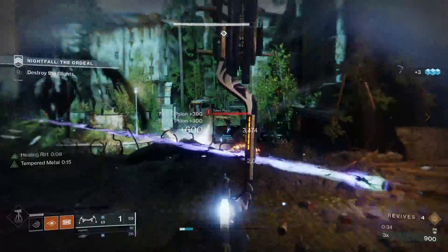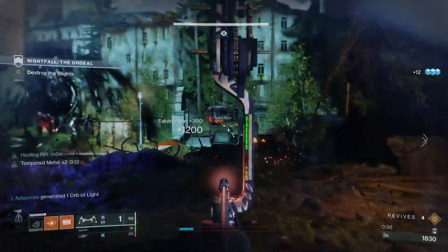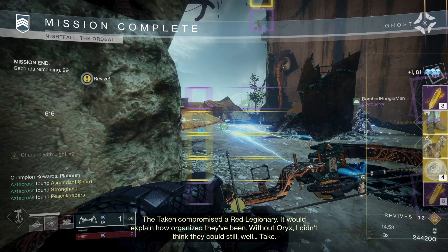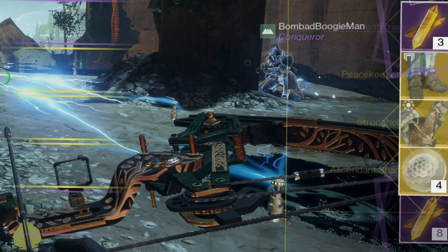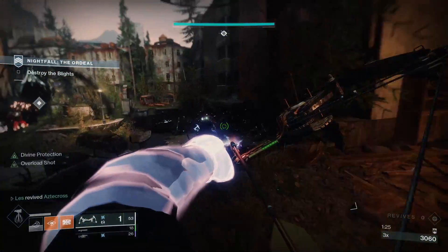Now you may be saying to yourself, no Cross, I've done enough nightfalls, man. I'm out. My reply to you is this: how would you like to get in just one run four Ascendant Shards, two Exotics — which by the way will be 60 stat roll or higher — and 10 Enhancement Prisms in one run, which will take you 15 minutes to do.